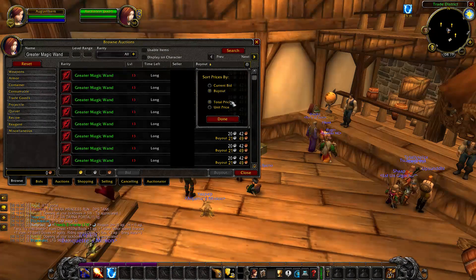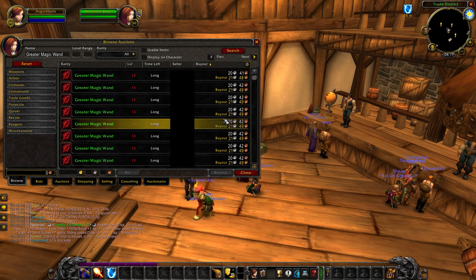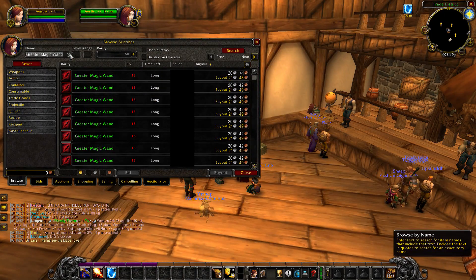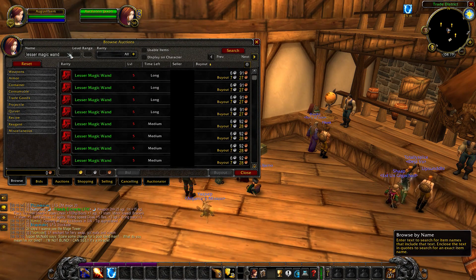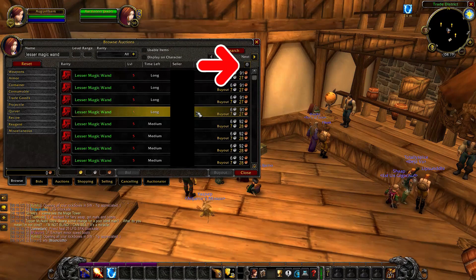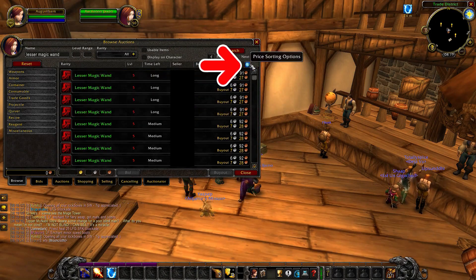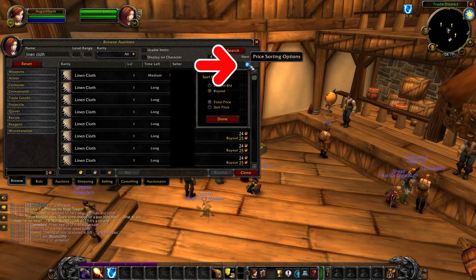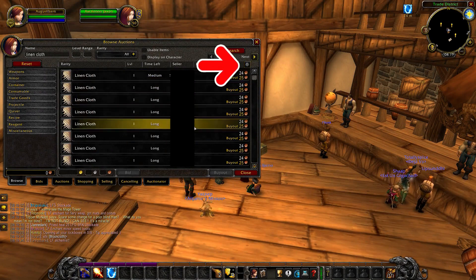The best way to avoid it: there is now an option built into the classic UI to sort the Auction House. It's fairly new for classic to have price sorting options. Unfortunately the price defaults to sorting by current bid, so all you need to do is press that little cogwheel at the top and change it to sort by buyout, and that will solve your problem.